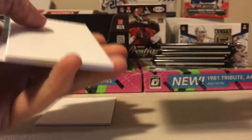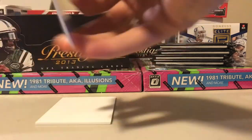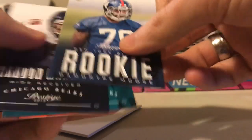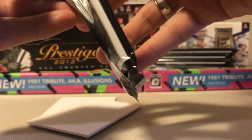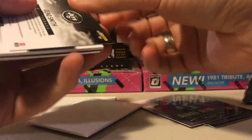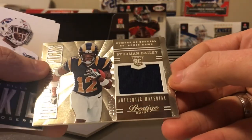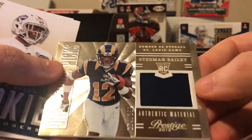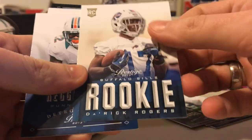Joe McKnight - return specialist is his title. Jonathan Hankins Extra Points rookie - not numbered, but just a parallel. Paul Fuller, DeMontre Moore rookie, Brandon Marshall, Cecil Shorts, Josh Cribs. Thicker packs seem to have the parallels and stuff in them. Victor Cruz, Doug Martin, Marcel Reese, Gino Smith. Draft City Destinations - oh, there we go! Stedman Bailey Authentic Material rookie card, and this is numbered to 399.